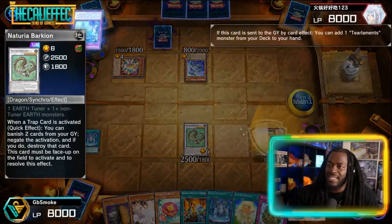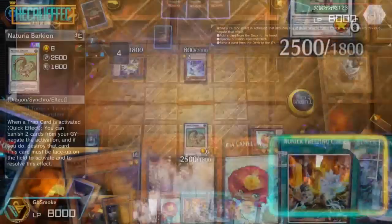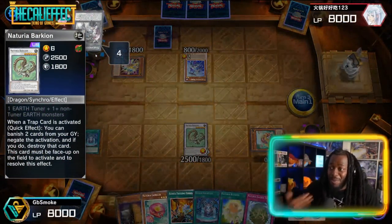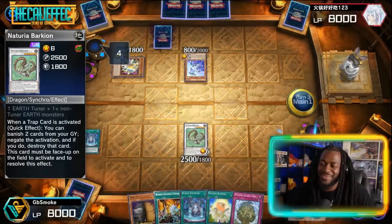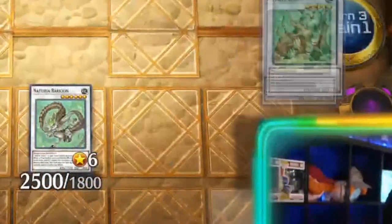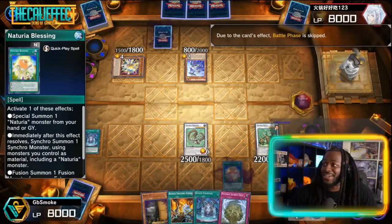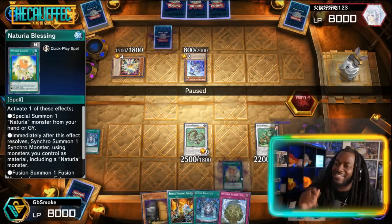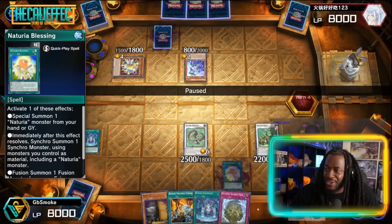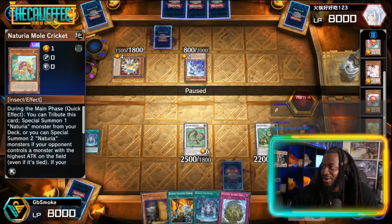Mole Cricket summons itself back to the field, which triggers Sui's destruction effect — we just Ash Blossom it. Sometimes trading cards like this isn't great, but when we're drawing three cards per turn it doesn't even matter. We summon Camellia and then Synchro Summon with Camellia and Mole Cricket for Naturia Beast. We lost our battle phase, but now we have Naturia Barkion stopping all traps, Naturia Beast stopping all spells, plus Blessing with some secret effects. We've got Maxi, Freezing Curses, and Runic Fountain — this is gonna be good.